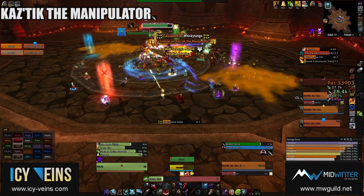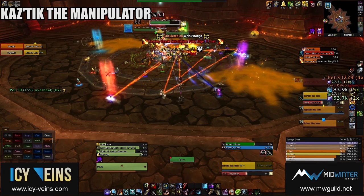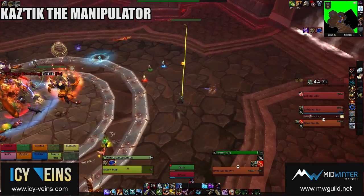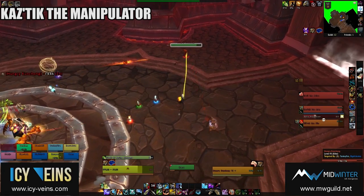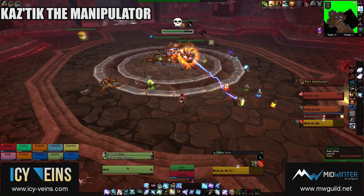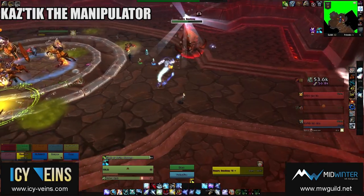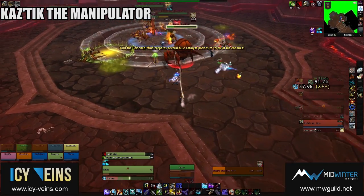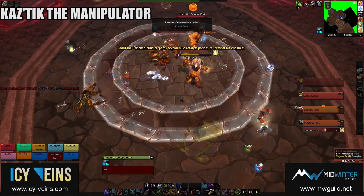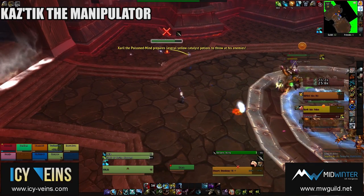Kazdick the Manipulator summons 4 Hungry Conchongs when he becomes active. Whenever a Conchong is killed, another one respawns in its place. These adds are normally inert and invulnerable. At certain moments, Kazdick will select a random raid member and mesmerize them, causing them to lose control of their characters and walk slowly towards one of the Hungry Conchongs. That Conchong will become vulnerable and will instantly kill the mesmerized player if they reach it. The mesmerize effect is broken if the Conchong takes 30% of its maximum health in damage. If the Conchong kills a player, it turns into a mature Conchong, which moves around attacking players and has an extremely damaging frontal cone attack. Your raid just needs to switch DPS to whichever Hungry Conchong the mesmerized player moves towards. Kazdick also casts Sonic Projection, dealing damage to a random raid member as well as to any other raid members caught in the path between the boss and the initial target.